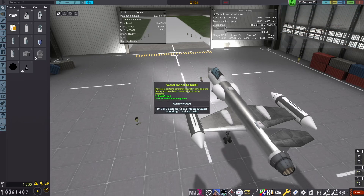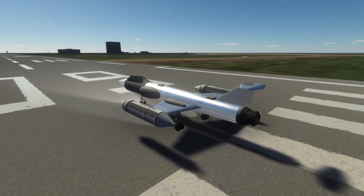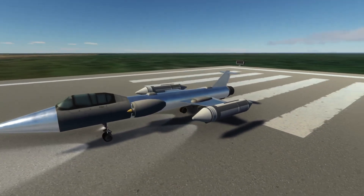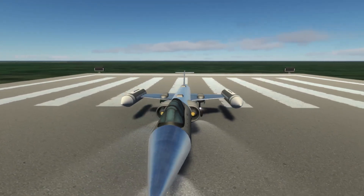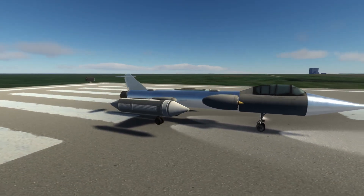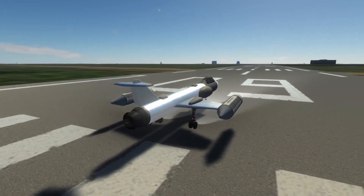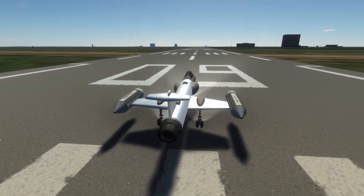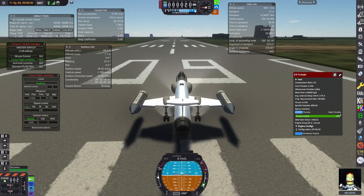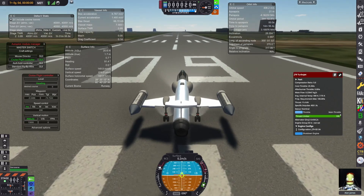And that's it! Let's start the mission! We will first climb to a bit more than 12 kilometers and then use the afterburner to reach our goal of more than 625 meters a second — Mach 2! When we reach the required speed we will fly like that for 5 minutes in level flight.